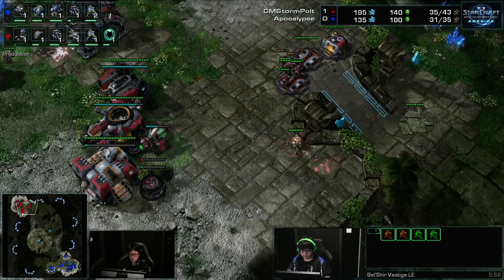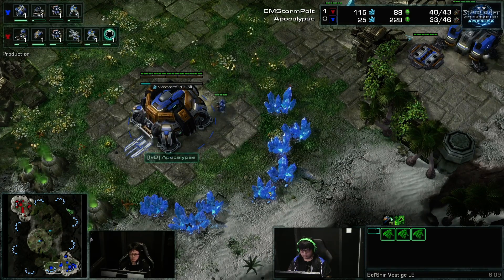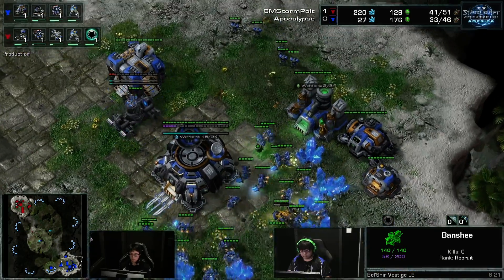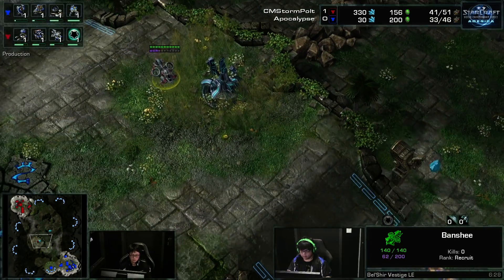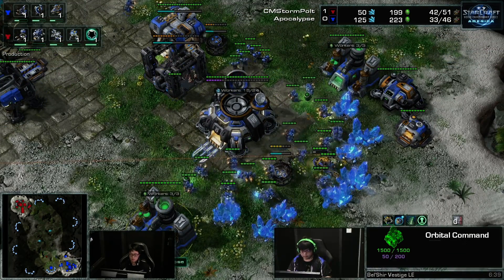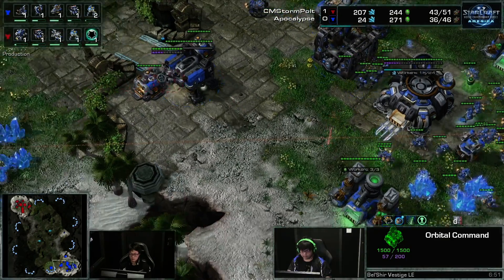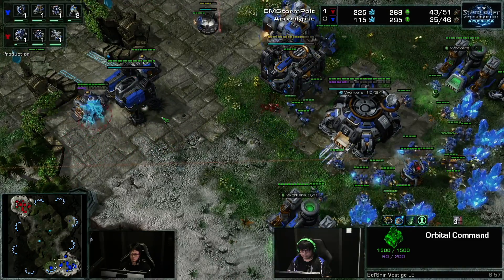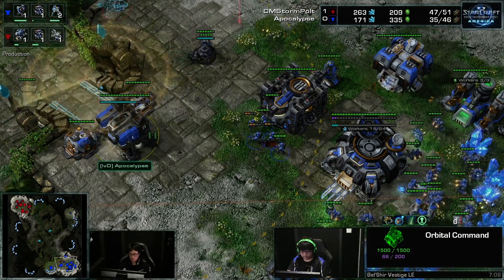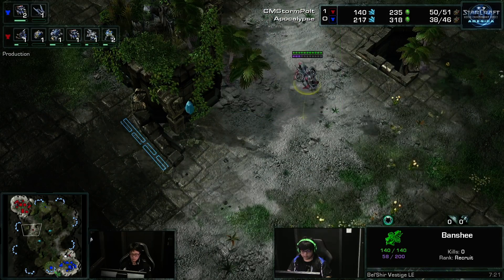A lot of times you would say it's a losing position and move on to the next game because it's so hard to come back from that. You're behind in tech, you're going to be facing very cost-efficient banshees pretty soon, and you can't put any pressure on yourself. Losing SCVs and marines in the beginning stage is critical. Apocalypse is retreating all the way back to his main base. He's saying: I don't have my economy or infrastructure ready to defend two positions — let's just cover my main base, stabilize, build up unit count, and then take expansion.